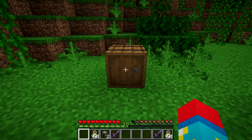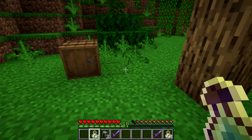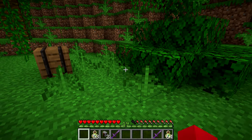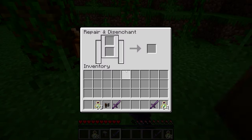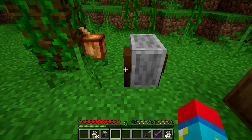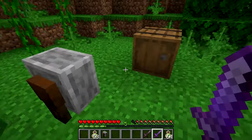Grab everything and then return your video settings back to reasonable values. If you used Method 1 with Bottles o' Enchanting, just use them up to get as much XP as you need — leave some behind to duplicate again. For Method 2, place down your grindstone, insert a duplicated enchanted item, and remove the enchantments to get XP. With just one item you can reach level 5.